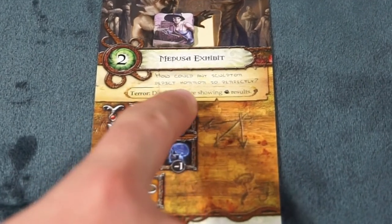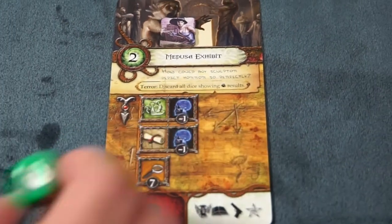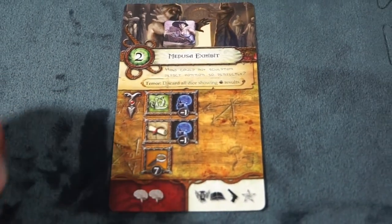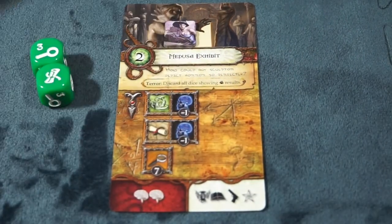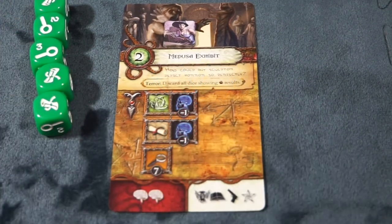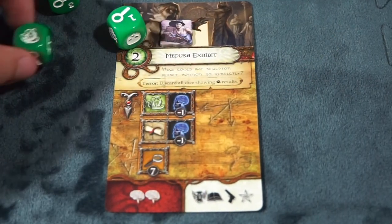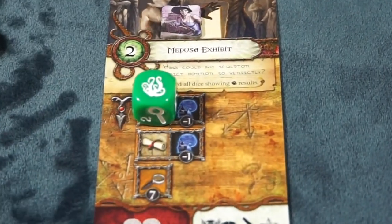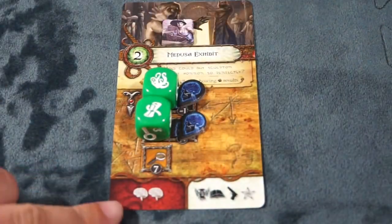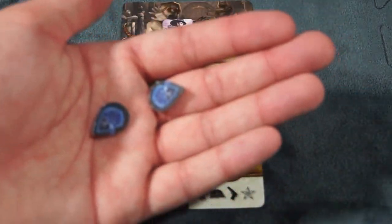In this example, if you roll a terror, you must automatically discard that die. Another thing to look out for is some cards have the arrow symbol, which means they have to be completed in a certain order. Upon failure from completing a task on your roll, you must discard a single die and try again. Not all tasks require dice — some also require you to lose either sanity or stamina. If a card is not fully completed by the end of your turn, or you run out of dice to roll to complete the task, it is a failure and you must do what is in the red.